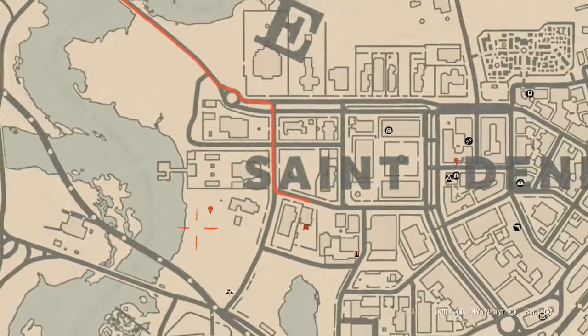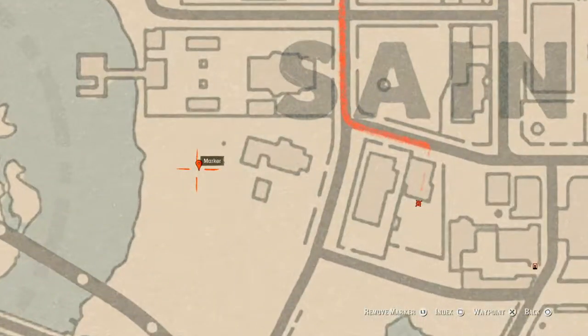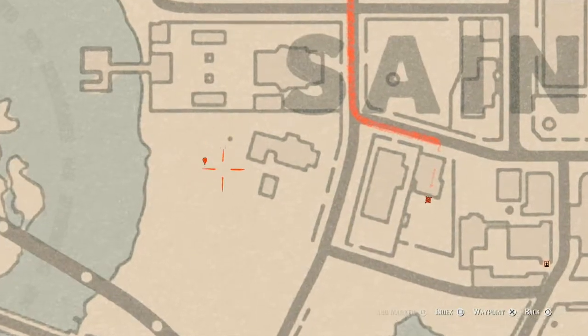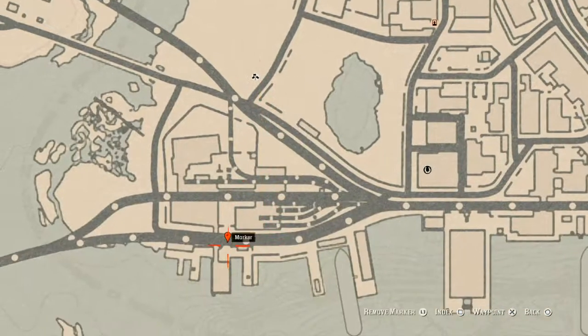Our next marker is another random lost jewelry. This random lost jewelry is right by the base of a big tree in this area, so go grab that. The following marker is an antique alcohol bottle — specifically a Tennessee Whiskey bottle.